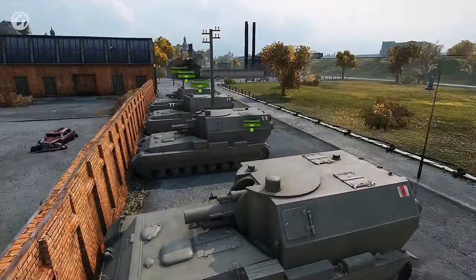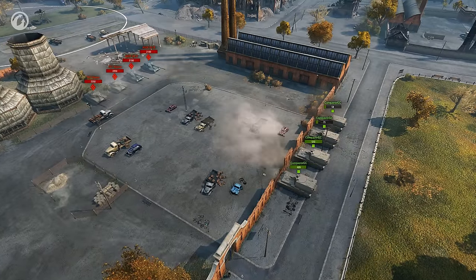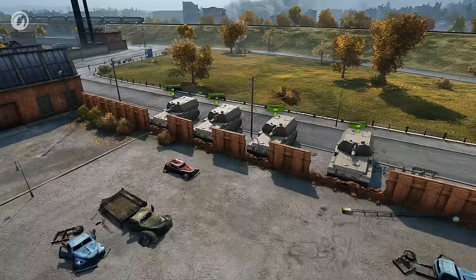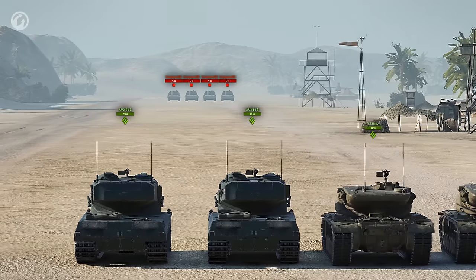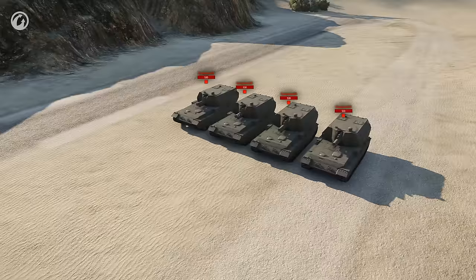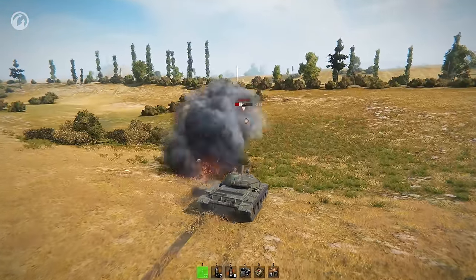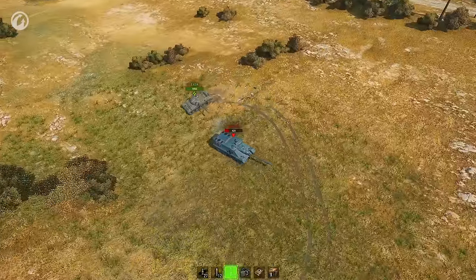Let's make the task more complicated. We'll put the targets behind cover and repeat the experiment. As you can see, the result is a bit different. The HE shell dealt only splash damage, and the HEAT shell got stuck in the fence. Now we're going to remove the obstacles and take the target a bit further away. The guns fire and the result is different again. Few people realize that different shell types would be best for firing at the same target in different situations.